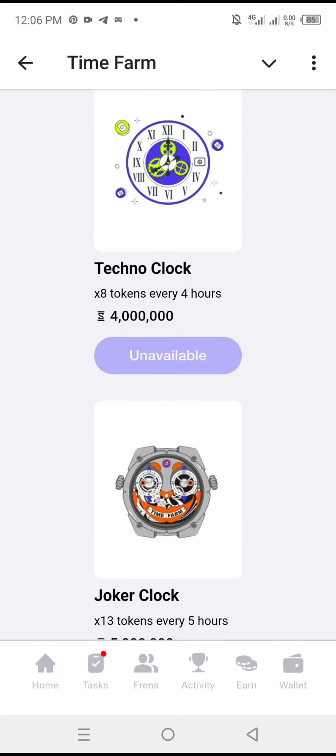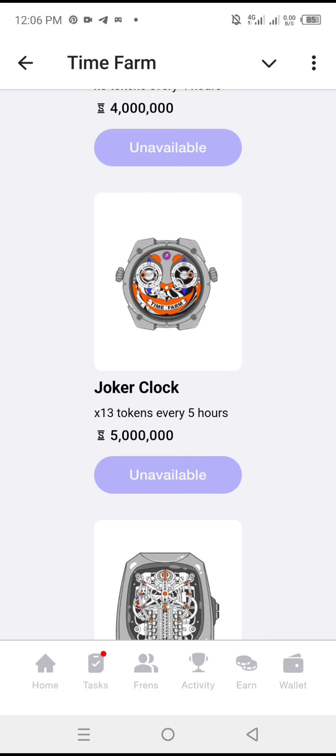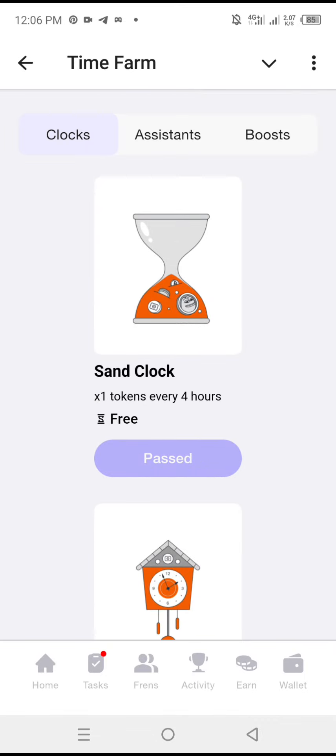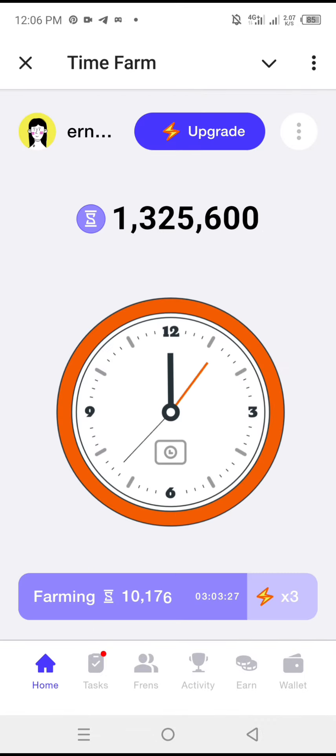After that I'll move to Techno Clock, then Choker Clock, and finally the last one, Pump Clock. You keep buying and upgrading your mining power to farm more. That's how to play Time Farm – for more tutorials on tech, please subscribe to this channel.